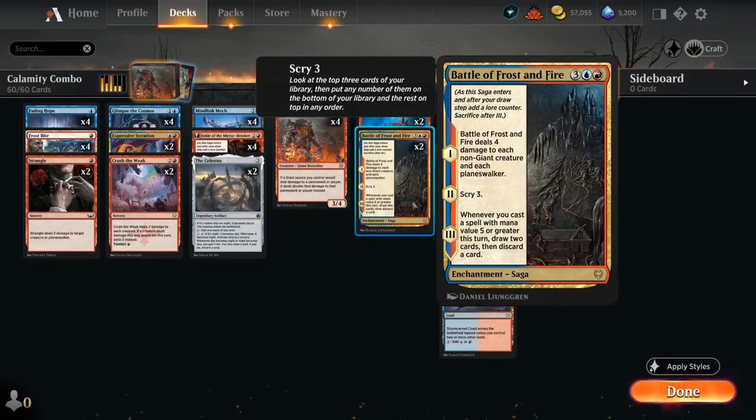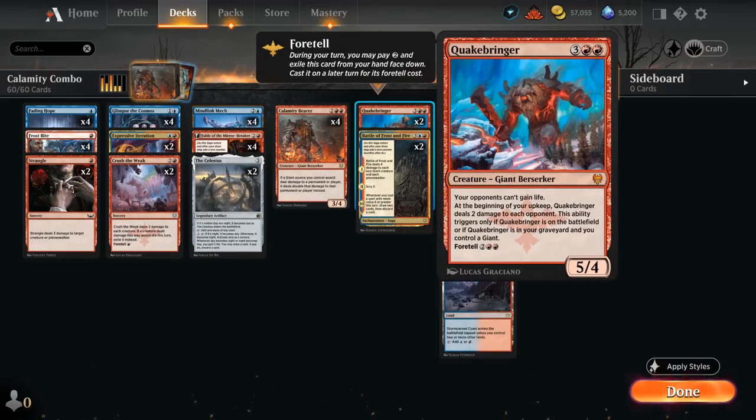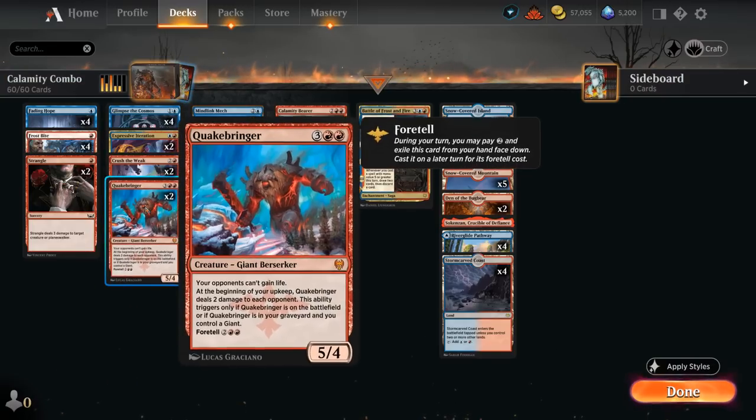We also have Battle of Frost and Fire to deal 4 damage to each non-giant creature and each planeswalker. On chapter 2 we get to Scry, and finally we can draw and discard if we cast an expensive spell like Quakebringer, which can also be foretold on turn 2 to play it later for 4 mana.